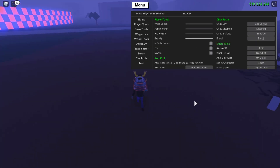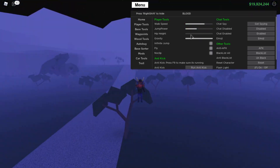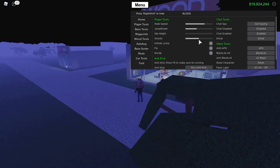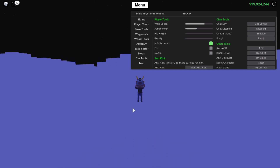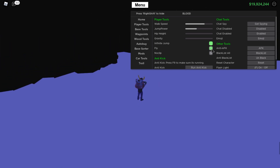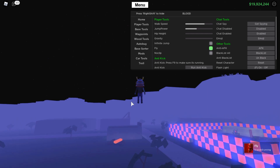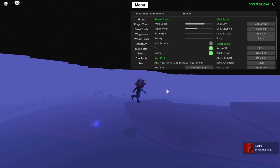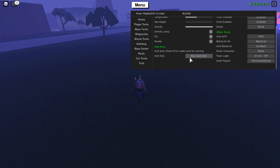We'll begin with Player Tools. Walk speed increases your speed, same with jump power and hip height — hip height is basically where you float. Gravity you can set to whatever you want. Infinite jump means you can jump forever. Fly — let's turn that on — and as you can see I can fly now. They also added a notification feature. No clip is here too, but fly and no clip don't work well together, which is annoying.